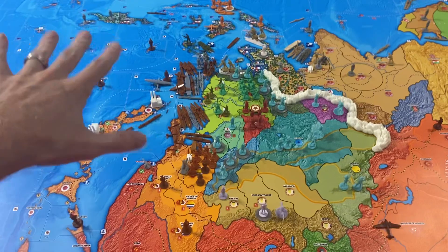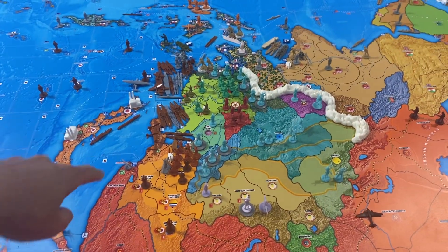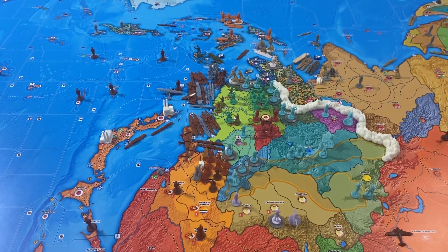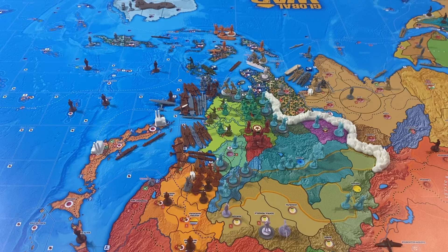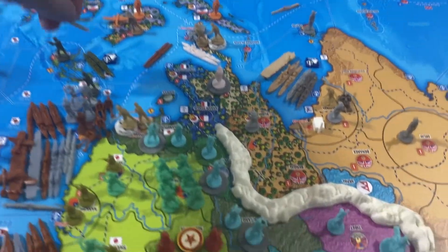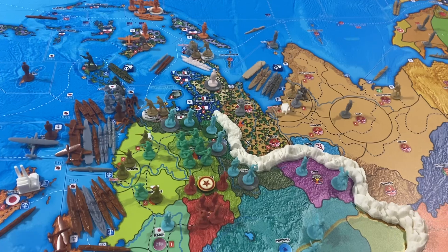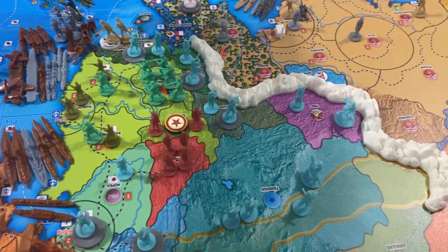Next turn when we attack - and I'm pretty certain we will invade China next turn - we can use those ships to transport troops as we see fit. We'll also bring down a coastal sub into P-50, and this other coastal sub will come down into P-41.